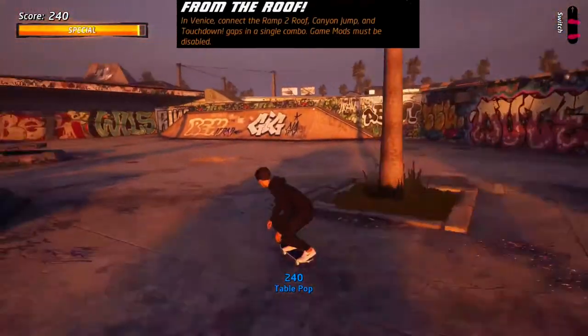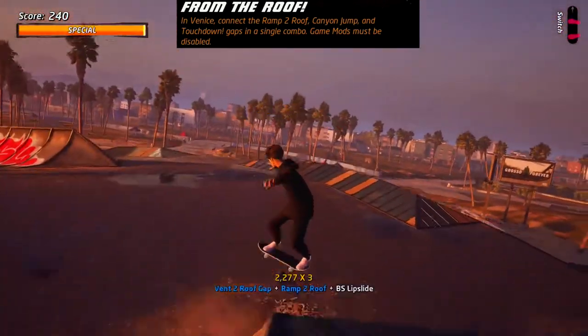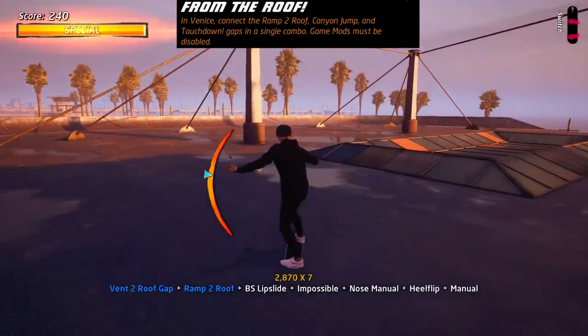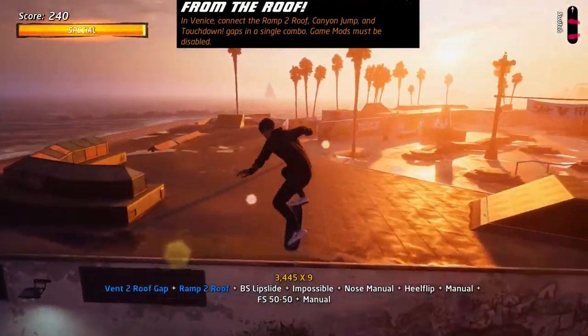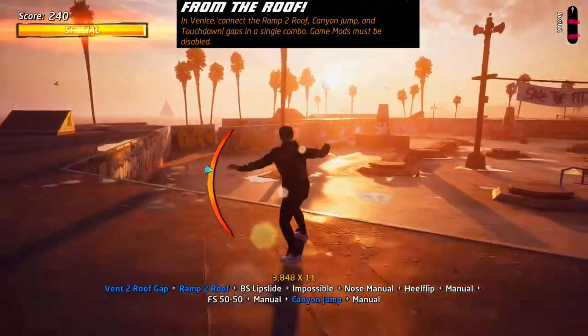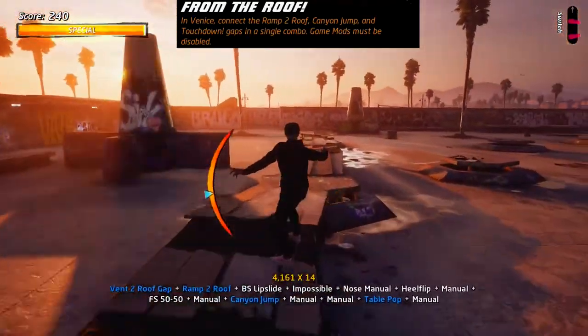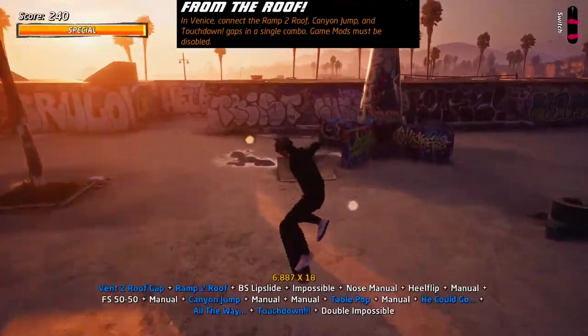Venice is a very difficult one. You need to transfer up onto the roof — jumping into a grind is the best method as the Ramp to Roof gap doesn't always activate. Grind the skylight to get speed and make the jump for the Canyon Jump. Then get onto the set of benches and manual across the whole lot to trigger all the gaps, and you need touchdown.